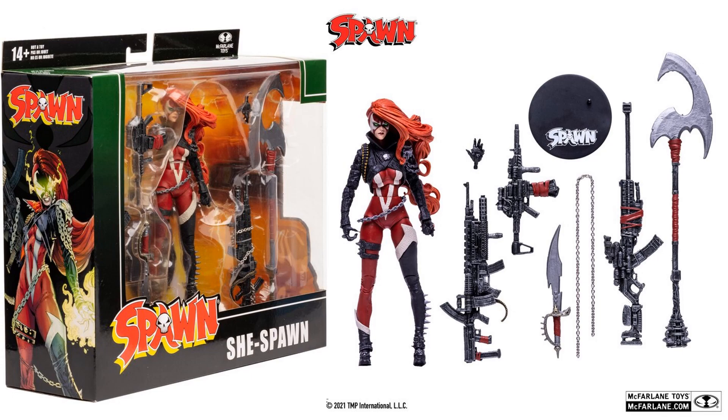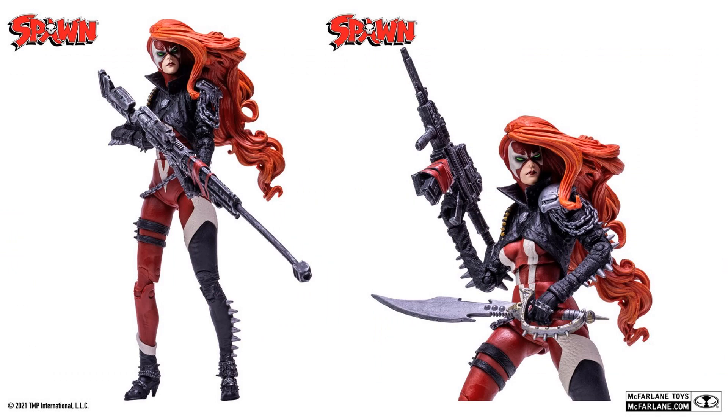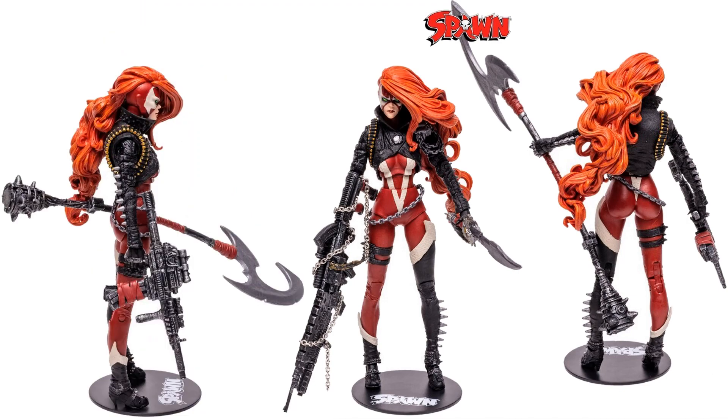Then you have your deluxe version of She Spawn. We always wondered why it was deluxe — well, look at all those weapons she comes with. She's got the chain, extra hand sculpts, machine gun, machine gun, long range rifle, a sword, and some kind of big staff with a hook on it. There's the front and the back of the package. She's holding the long range rifle, the machine gun, and the sword. She's got giant hair, almost like Medusa, with the hair going off the back. She's got bullets around her shoulder and another chain on her shoulder.